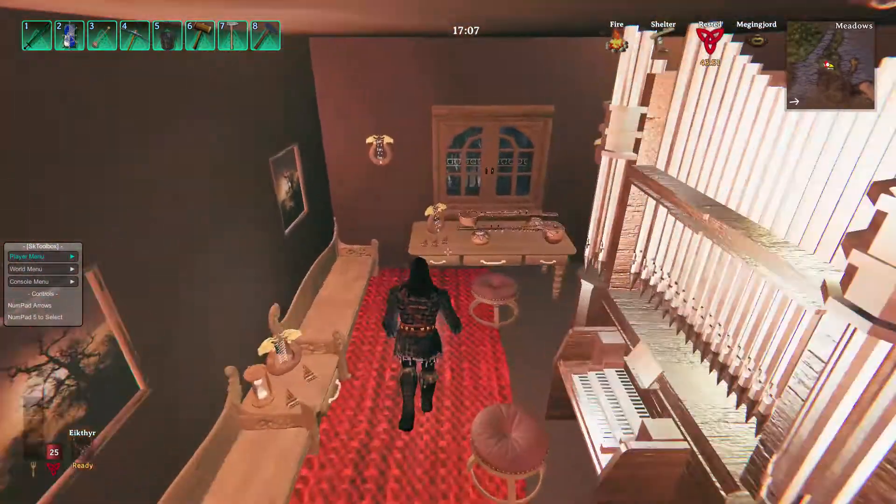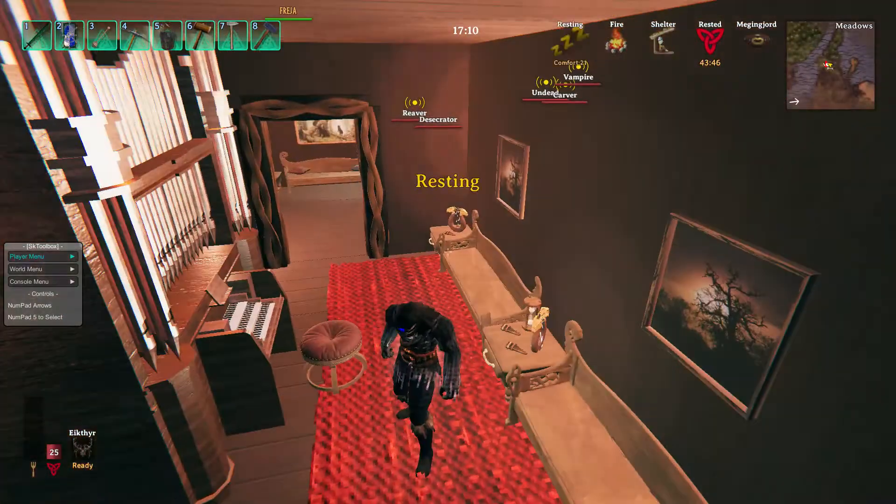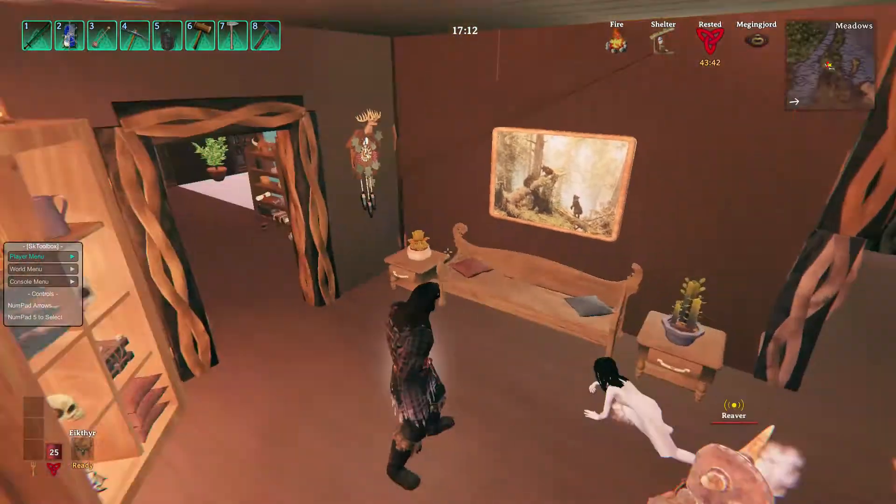This is the music room - all this stuff in here is made from Valkia. Organ, musical instruments, the sitting area right here.